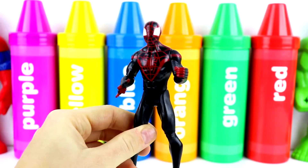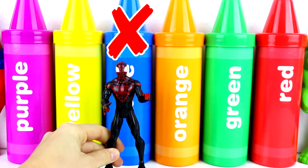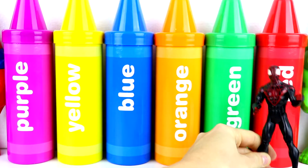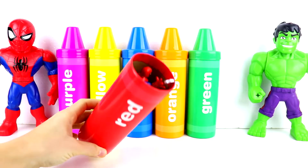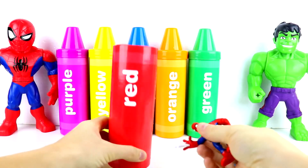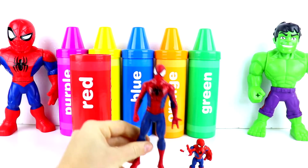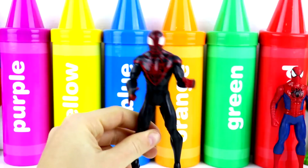Alright guys, my favorite color is red. Do you think you can help me find the red crayon? Is this the red crayon over here? What about this one over here? It is? Awesome. Let's open up the red crayon and see who's inside. I see some webs. And first we have Spider-Man. There's something else in here — and here we have a bigger Spider-Man. Looks like we found Spider-Man, you guys. Good job guys.